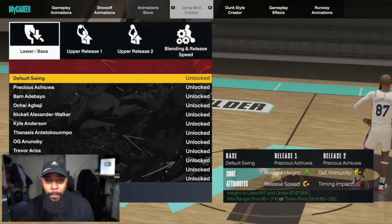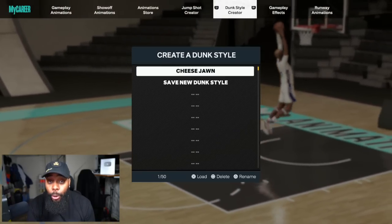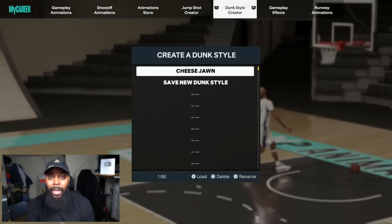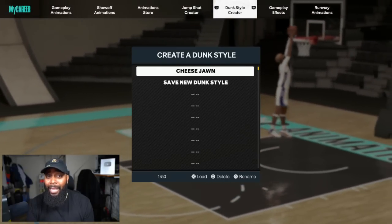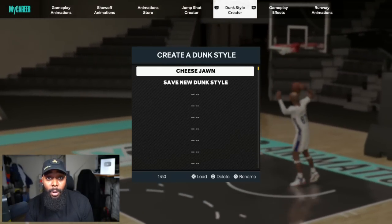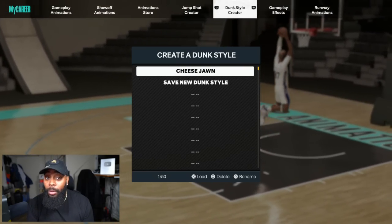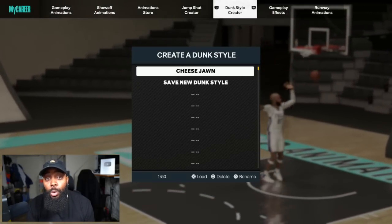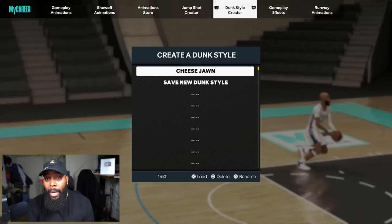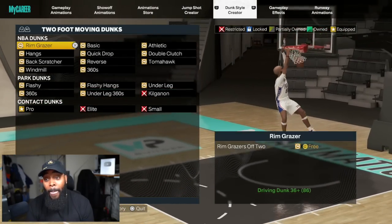Once I got the badges I needed, it was time to cook up and get that sauce. Now, the Dunk Style Creator — I 100% support using this feature. For people that want to dunk like LeBron or Westbrook with replica builds, dunk packages for player names is fine. But for everybody else who wants to score how they want and look the way they want, come to the Dunk Style Creator. The key reason: I don't have to jump off two feet ever.